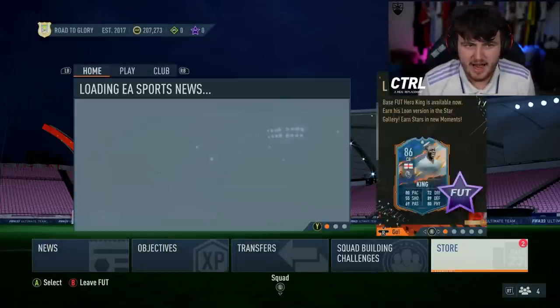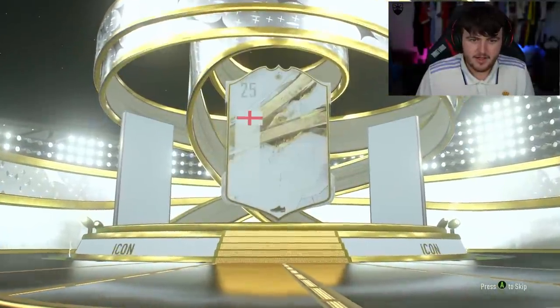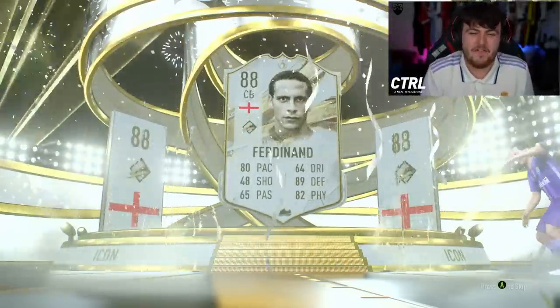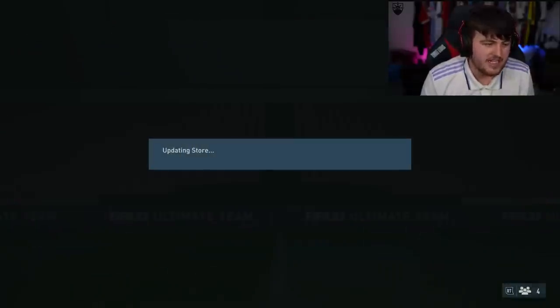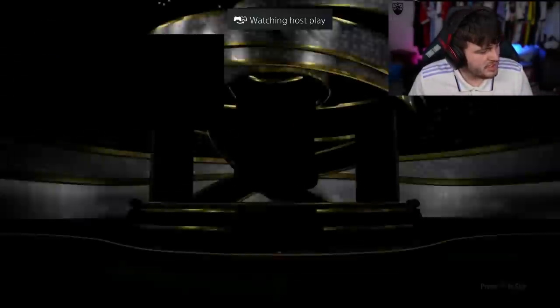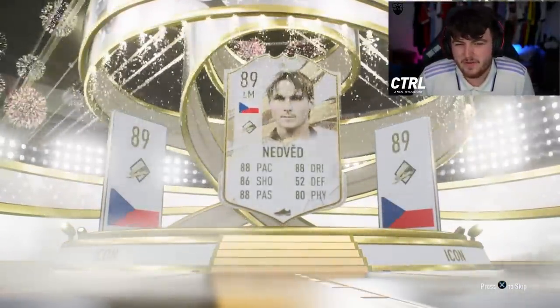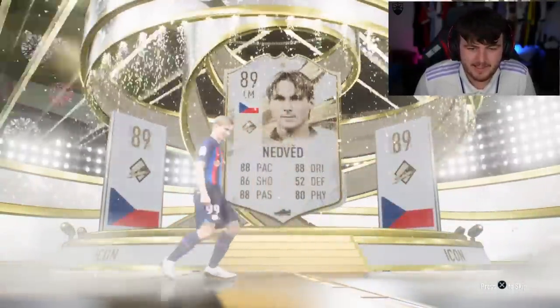Time to do the RTG account now — we have the mid icon or World Cup 88-plus icon. This is the account I packed prime Dini on. It's a mid icon — English center back. Rio Ferdinand! I am happy with that — as a Man United fan, very happy with Rio Ferdinand. Solid pull! He's not the most expensive icon but as a United fan he'll definitely get minutes. Next one — mid icon, it's Pavel Nedved. Very good as an attacking midfielder but not insane — pretty average overall.